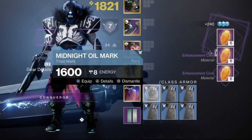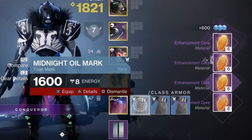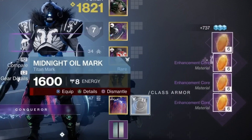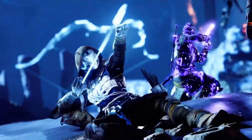You are converting one Enhancement Prism for three Enhancement Cores. You need to do this if you have max Enhancement Prisms in your inventory and postmaster. Convert them and stack Enhancement Cores in your vault. Take advantage of this Enhancement Core farm.